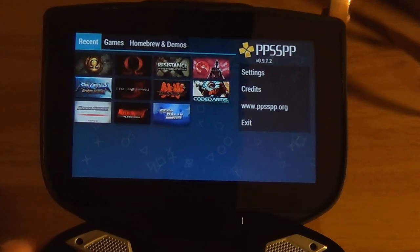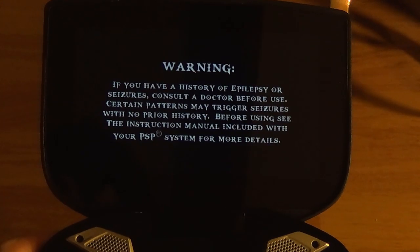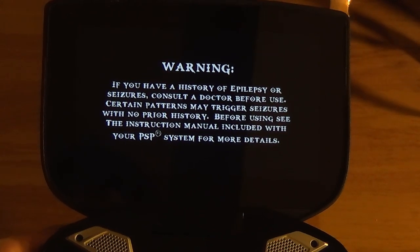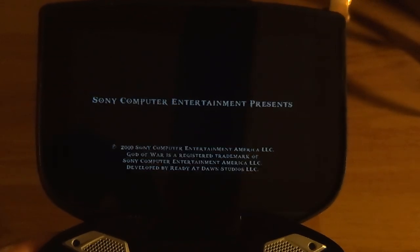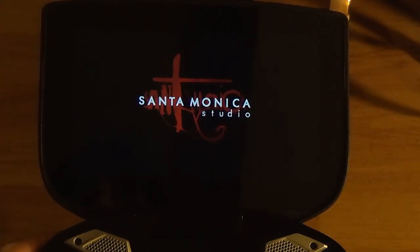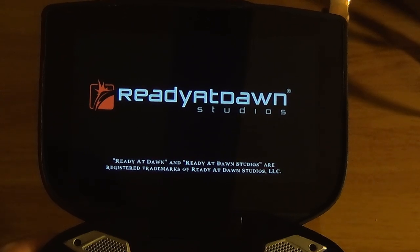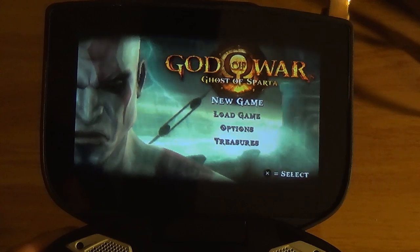Now I can do this with the controller. I'll select God of War: Ghost of Sparta. God of War: Chains of Olympus is a little slower — Ghost of Sparta seems to be easier to run. Chains of Olympus still slows down a bit but it's playable. Ghost of Sparta is probably the best experience.